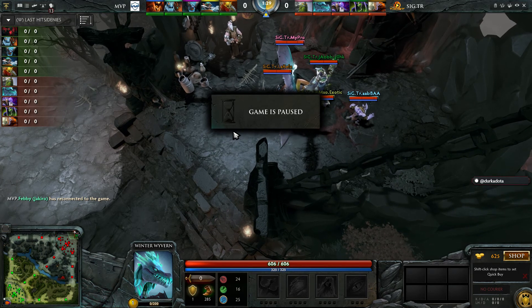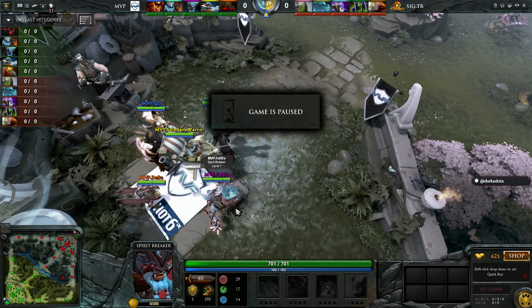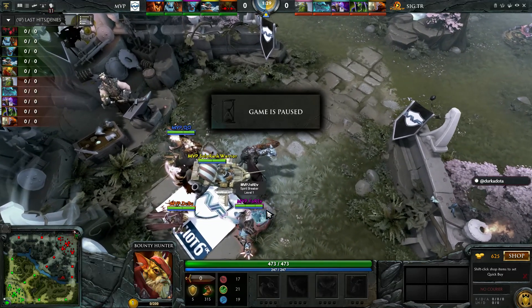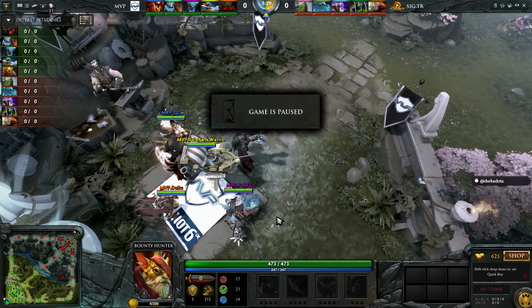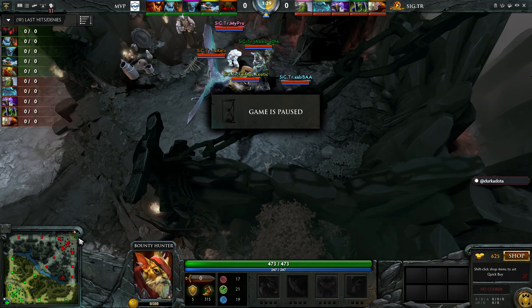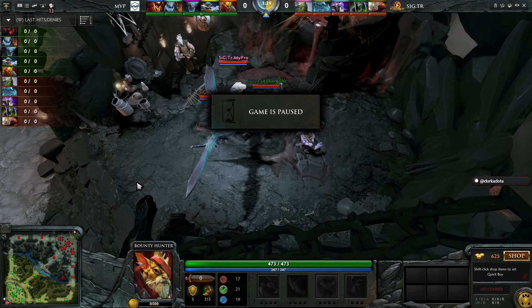That kind of forces Signature Trust to take those early fights. When MVP groups up and goes for towers with Jakiro, you have to defend because the tower dies without doing anything. Normally the tower plus the creep wave can slow you down, but against Jakiro you just stay there and kill it in the first wave.